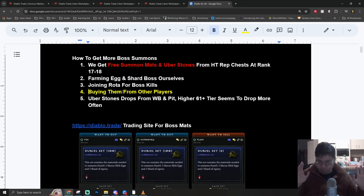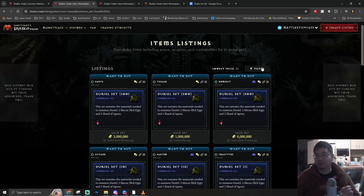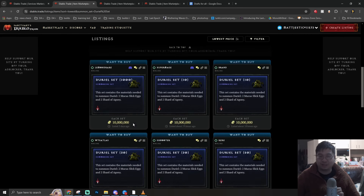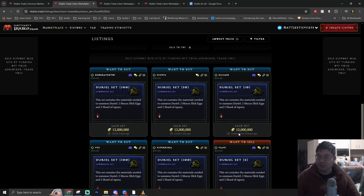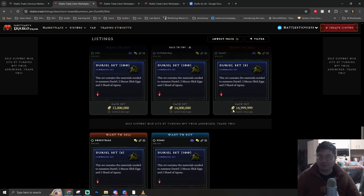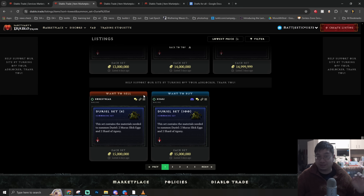The bigger focus is how you want to trade with players to get those items, and this is the biggest game changer. I have the link to the trading site available with a filter showing how much the Duriel sets are selling for. Duriel sets are actually selling for about 12 to 15 million gold. You want to find players that are selling - not messaging players that are buying. Each set of Duriel - two Echo and two Shard - is selling for about 15 million as a whole package.